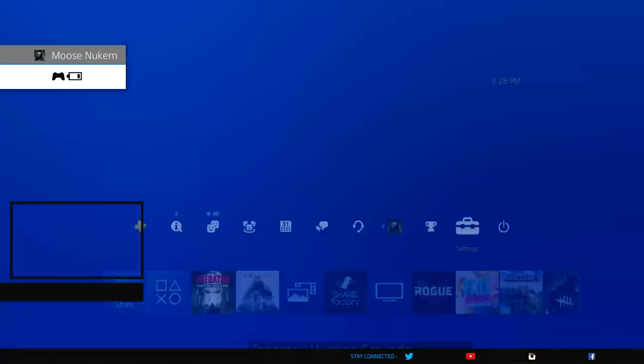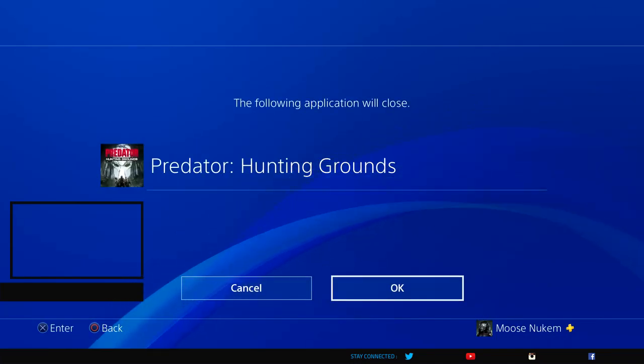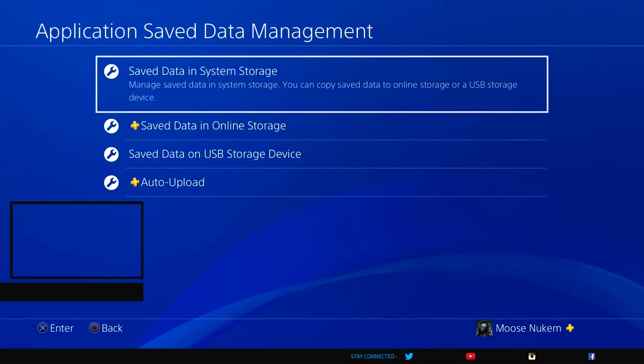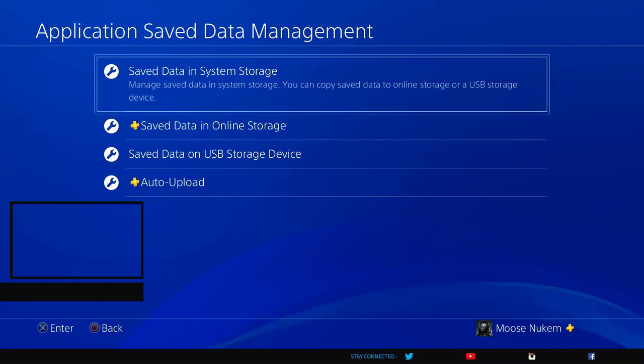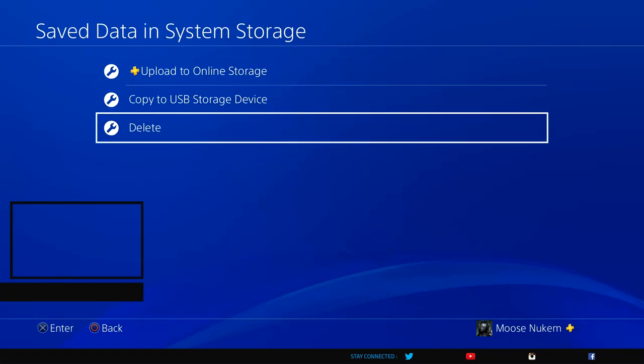Just go to your XMB screen, go to your settings, come down to Application Save Data Management. Make sure your game is closed first. Go to Save Data in System Storage, and then you're going to go to Delete.